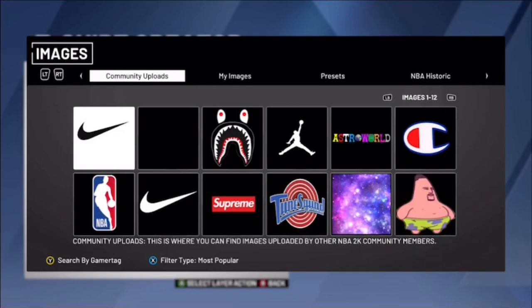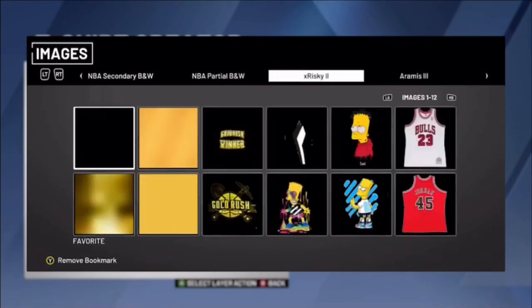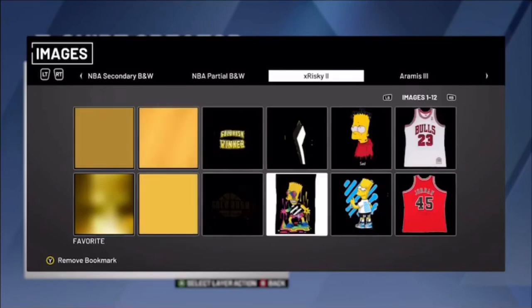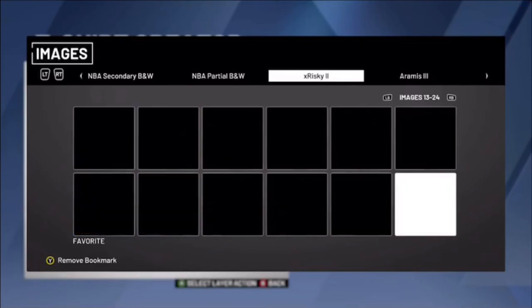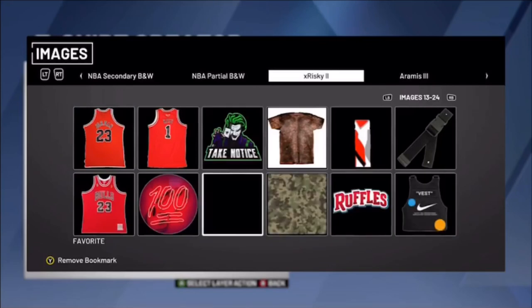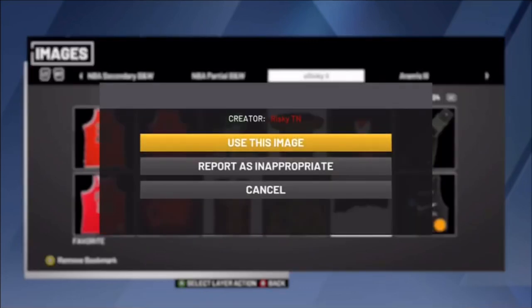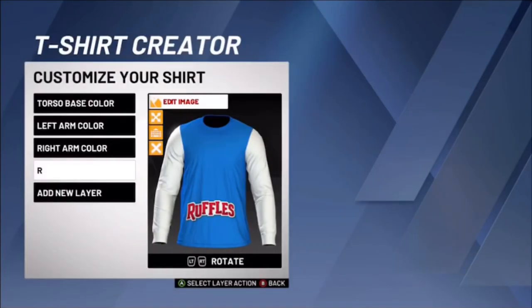A bunch of patterns will come up. Press Y and search by gamertag. You're going to come up with these names: Risky and Ermies. These guys have the logos you need for this — they're basically the plugs for the events and the shirts you want.